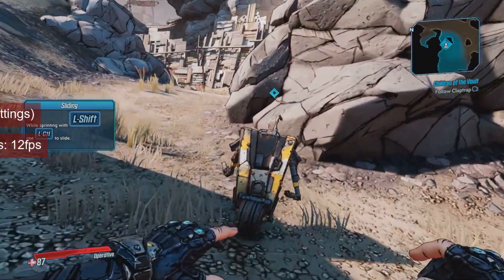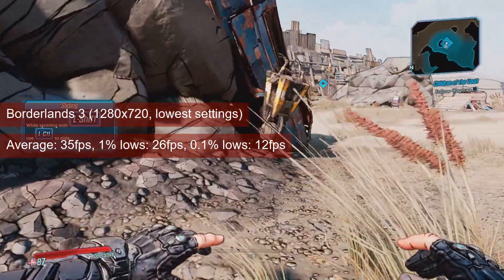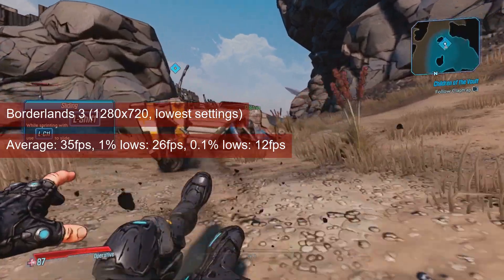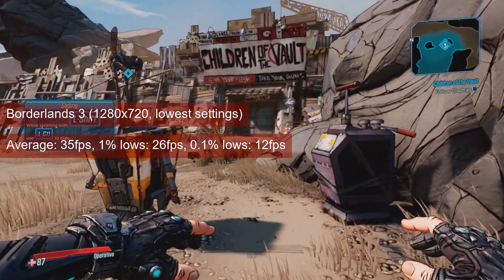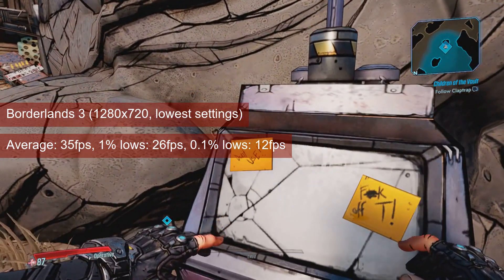Mediocre would label the performance in Borderlands 3. At 720 resolution the average FPS stays in the mid 30s and the 1% lows are just above cinematic. I've played games with worse performance, so I could probably stomach this game and card combination, but if you have access to better cards, do use them.